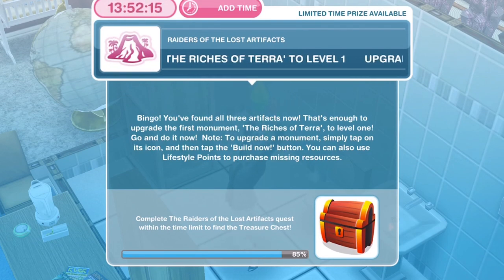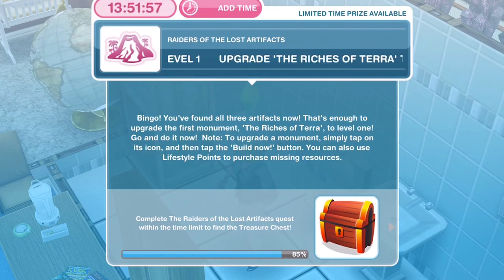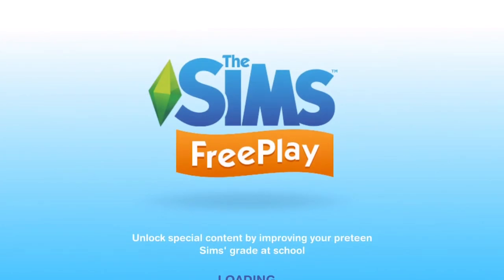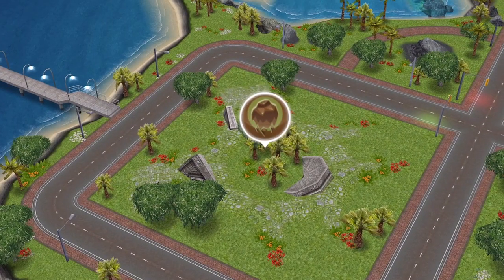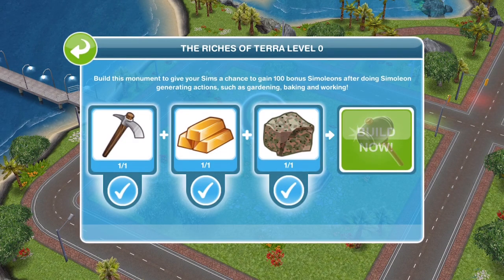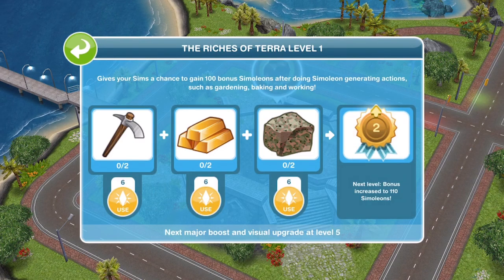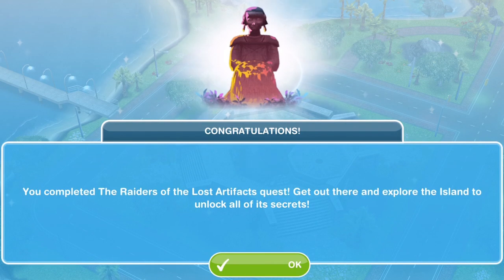Now we need to upgrade the Riches of Terror to level one. You've found all three artifacts — that's enough to upgrade the first monument, the Riches of Terror, to level one. To upgrade a monument, simply tap on its icon and then tap the build now button. You can also use lifestyle points to purchase missing resources. Head out to Mysterious Island — there is this brown muddy-type icon at the top. Click on that, it has the flashing build now button. We have upgraded it to level one and that is task complete.